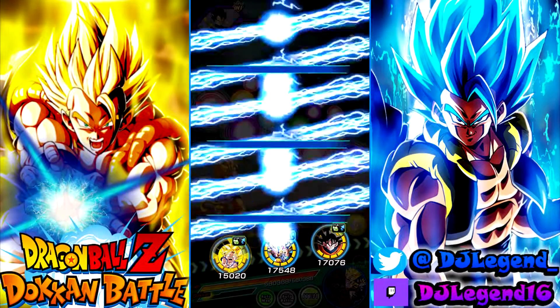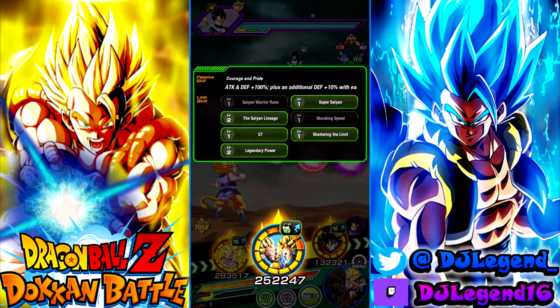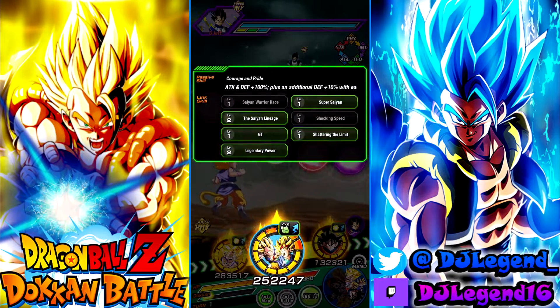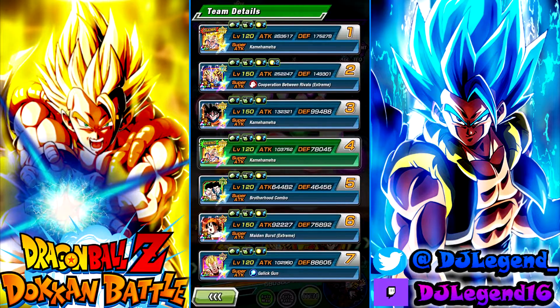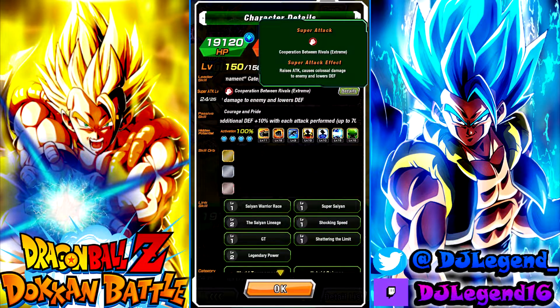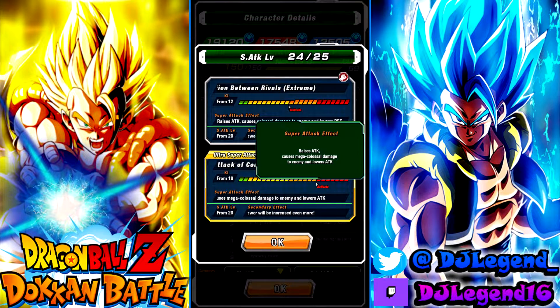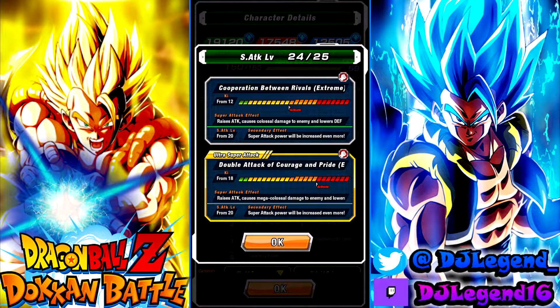Alright guys, here we are. Starting off they have a lot of ki already, which I like to see. This is the link setup — Saiyan Warrior Race and Shocking Speed. This should be a very good rotation for them. They have really low link levels right now, so about 150K base defense. Their 12-ki super raises attack infinitely and lowers defense; their 18-ki super raises attack and lowers the enemy's attack.